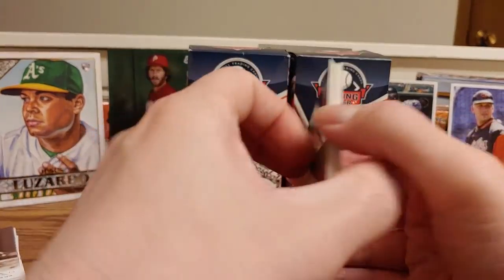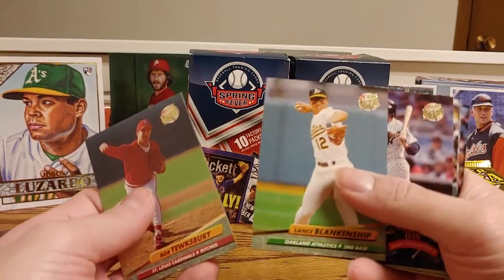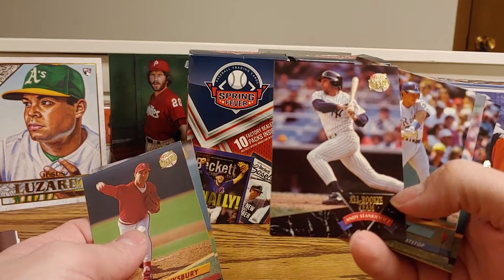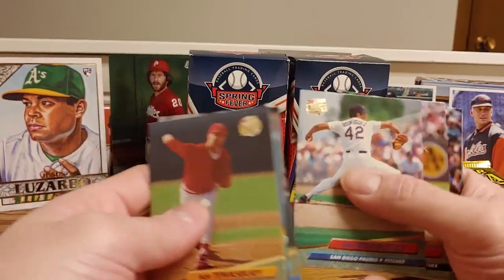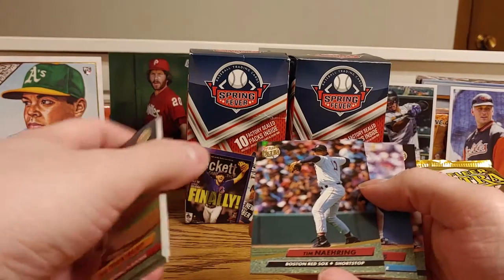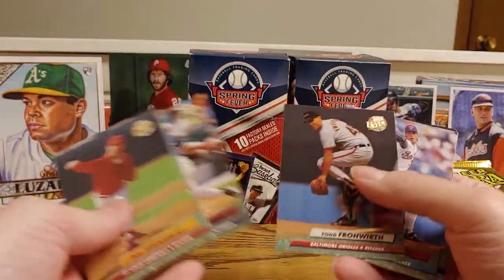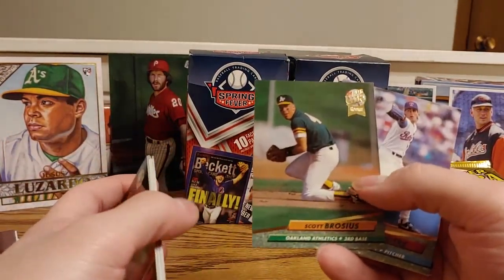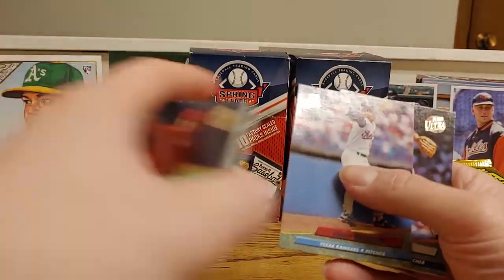We got Series 2, 1992 Fleer Ultra. We're going to be looking just for Hall of Famers in here. It's an all-rookie team: Andy Stankiewicz — never even heard of that guy — Rick Rossi rookie, Dave Berba, Bob Tewksbury, a Jarvis Brown rookie card. Scott Brosius' rookie card — that's not a horrible one, I'd kind of set that aside.